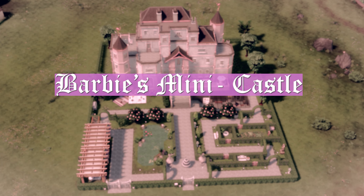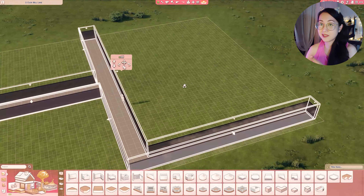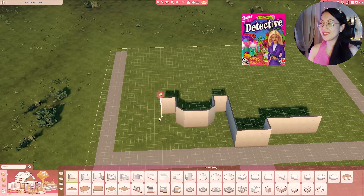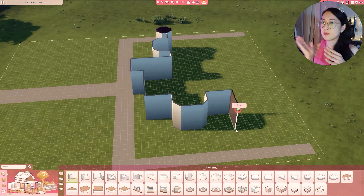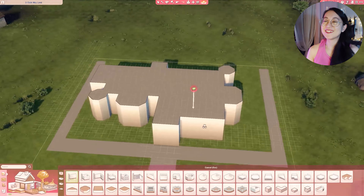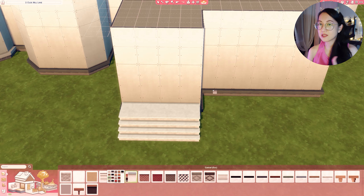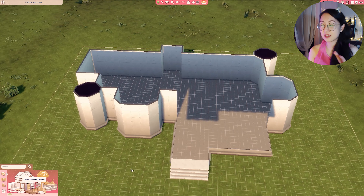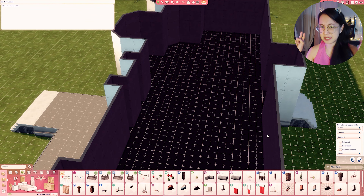Now we go to the Barbie mini castle — embracing my Barbie era! In this part I'm just making sure everything is centered. I was actually planning on playing an old Barbie game, Detective Barbie, which holds a special place in my heart. I got distracted by this Big UI mod — I love it. They also have dark UI, green UI, and medieval UI, which is awesome. I wanted to create a mini castle for Barbie, though it's on a 50x40 lot, so it's not really mini.